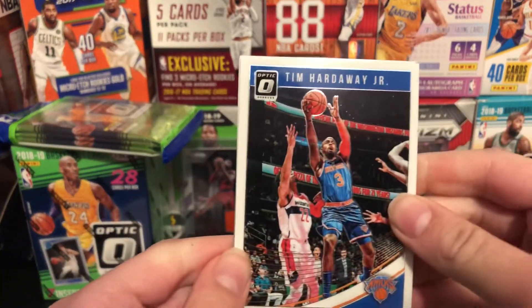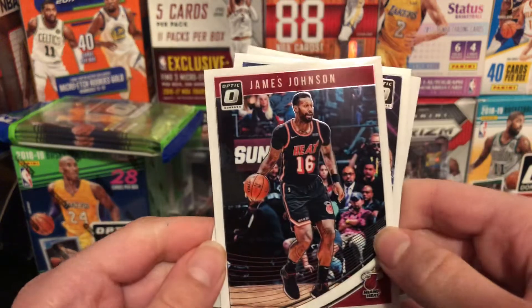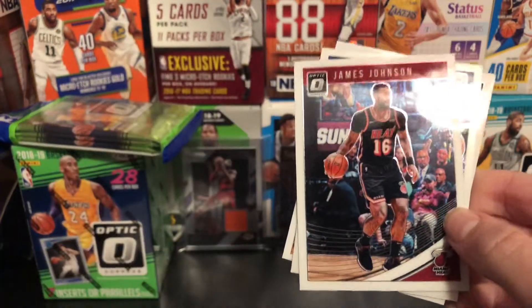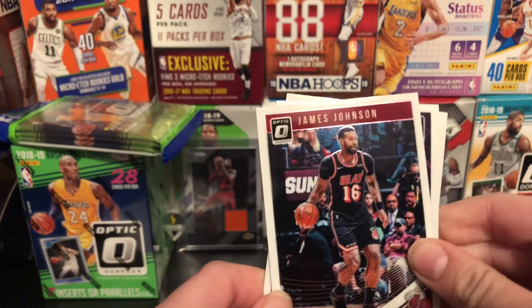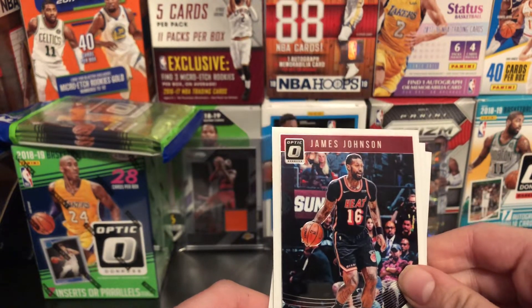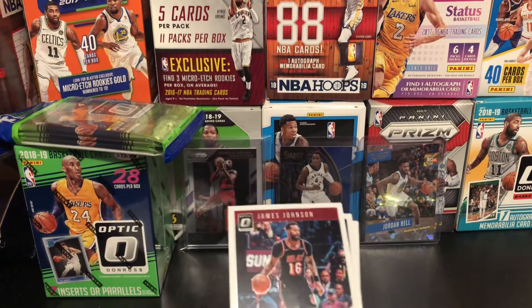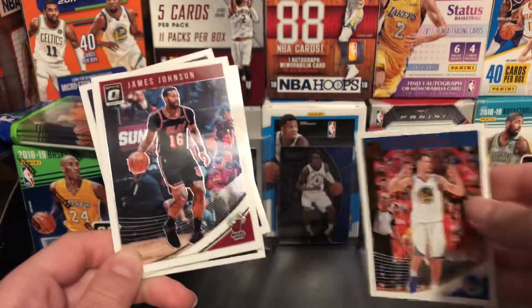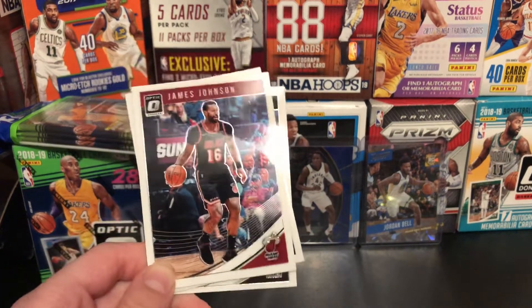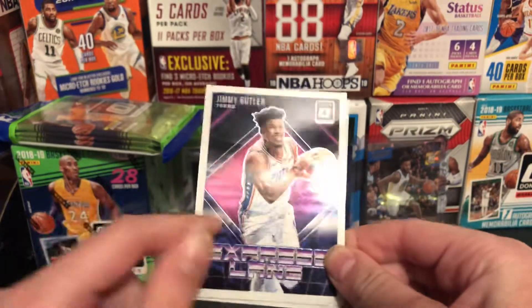Alright, so we got Tim Hardaway Jr., traded to the Mavericks now. James Johnson. These cards look nice — the backs look the same but they don't have the Donruss version. They changed the image of the card, so like the Klay Thompson image is different from the regular Klay Thompson; it's not just the same card made shiny. I thought that was pretty neat. Nice Jimmy Butler Express Lane on the 76ers. Super sick.